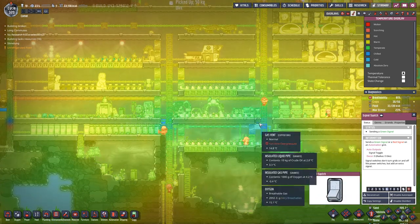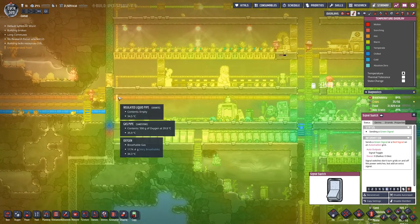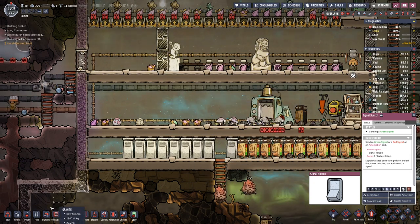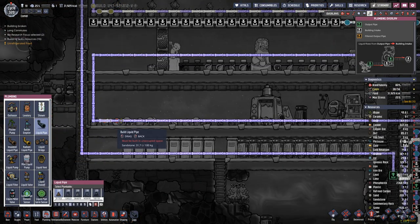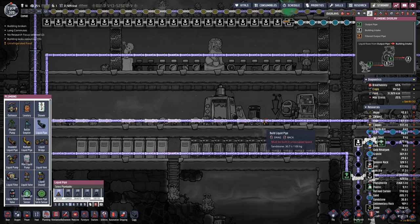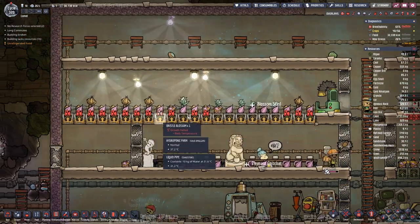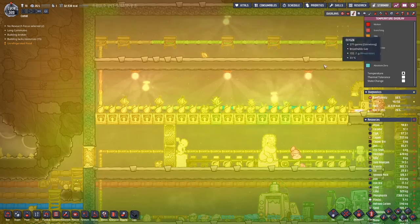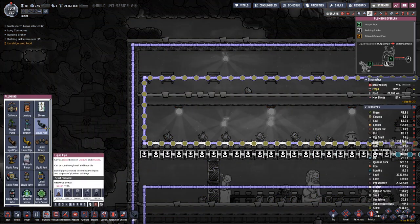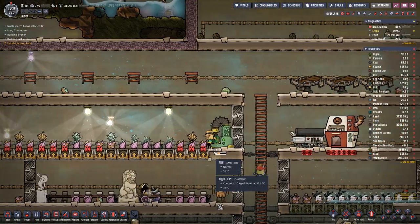Temperatures here are in the green — that's mainly because that's close to where the cool air comes in. Here we're transporting a bit of warm air through, so maybe we can also replace those pipes. It looks like the temperatures are going down here already sufficiently. Maybe on this side we want to have no isolated pipes.